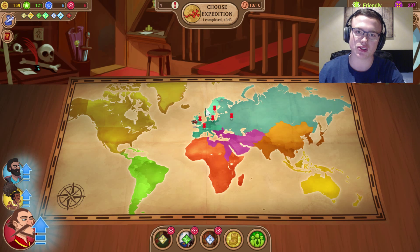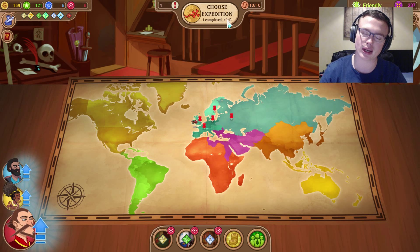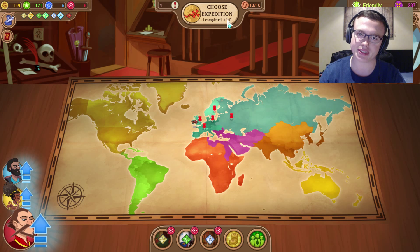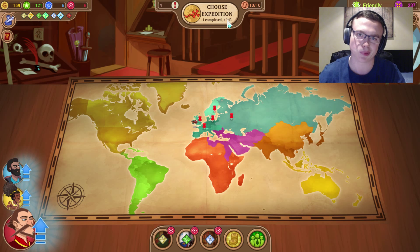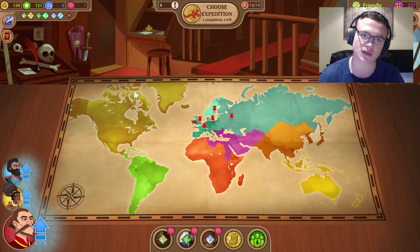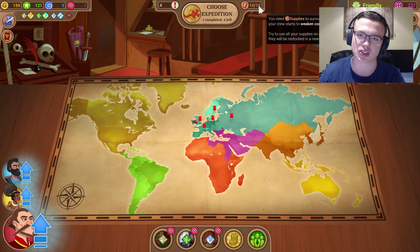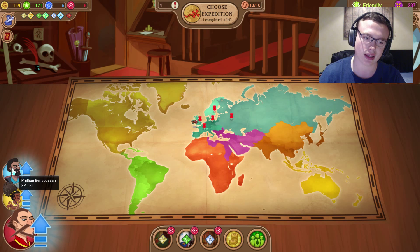This is the main screen where you start off. If you look, there's one completed expedition and four left — four expeditions left until whichever explorer is best gets crowned the world's best explorer. These are probably upgrade meters and we'll go upgrade there. We'll just go through the user interface for a bit. This was resolved at the end of that expedition — we did get plus three extra supplies, which was good.